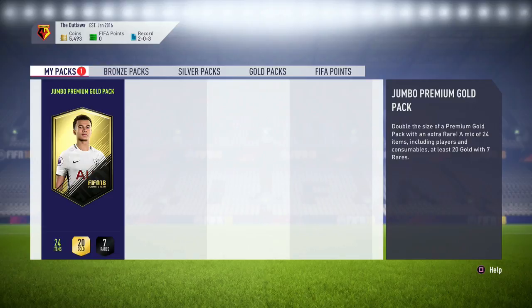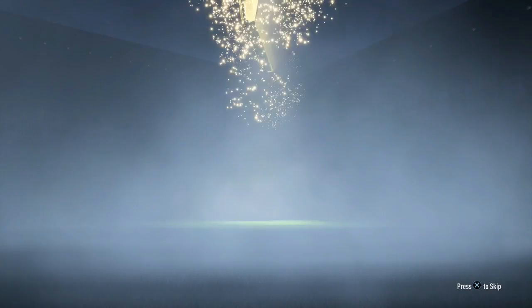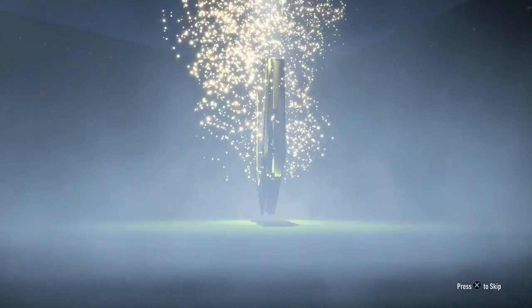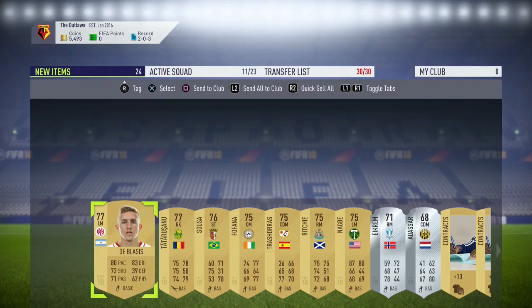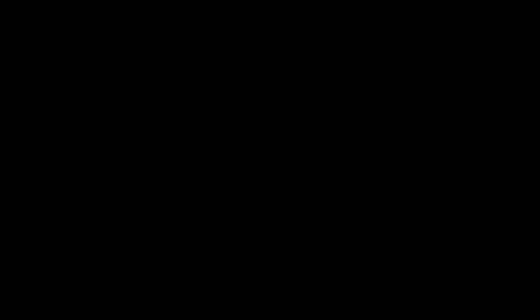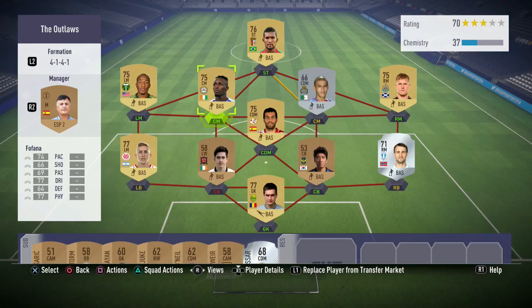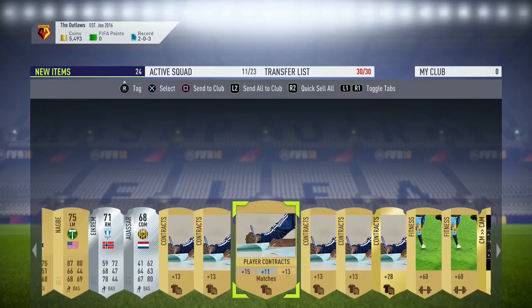Last but not least, our jumbo premium pack — we should hopefully get enough players. It's not even a rare. De Blasis — is that our best player? Not looking good. We've already got a left winger and now a left mid. We've got a good amount of people though: a goalkeeper, a striker, two centre mids, Richie, another left mid or right mid. No defenders, but okay, we can work with that.